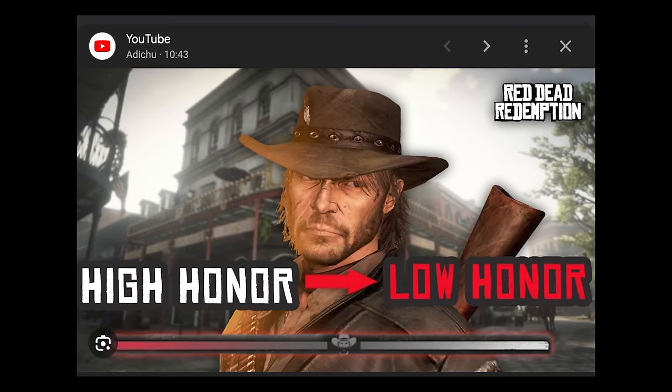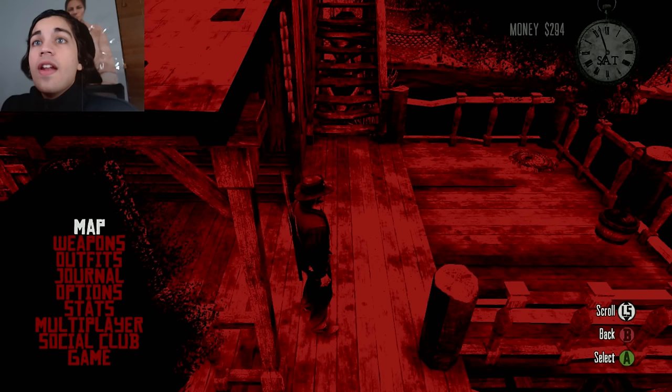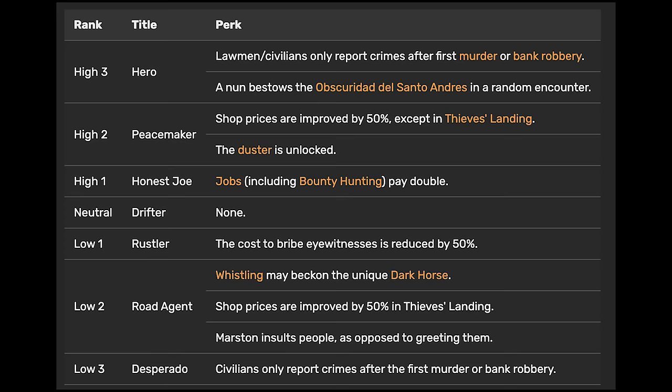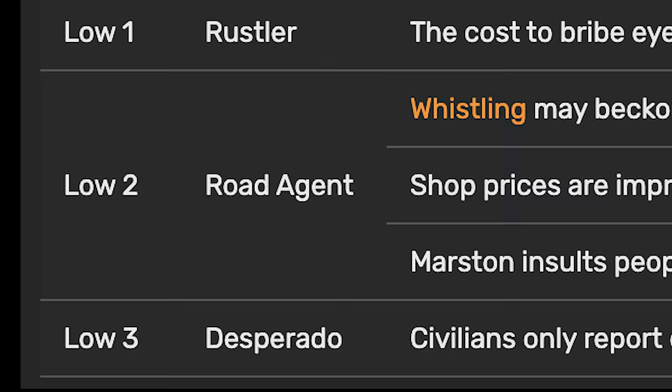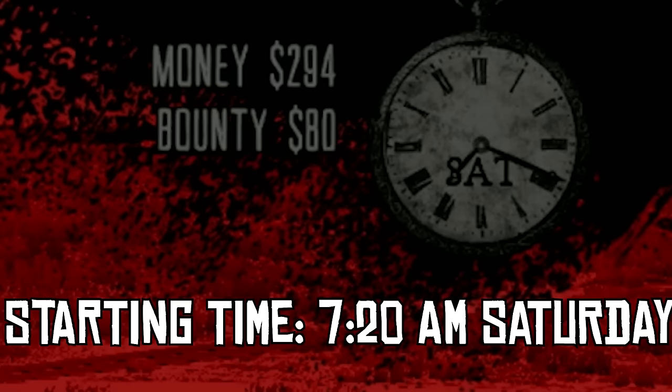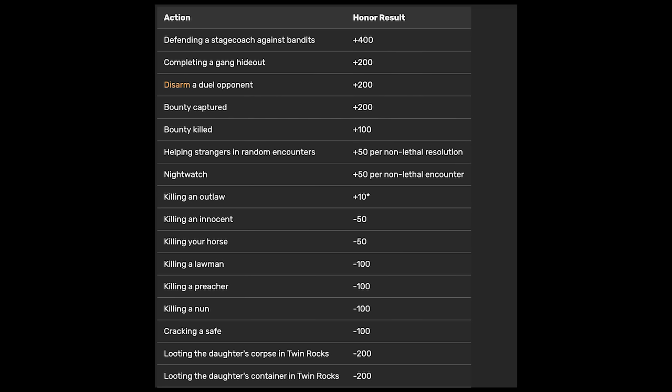So many months ago, I made a video where I tried to see how fast John could go from high honor to low honor in Red Dead Redemption. Now it's taken a while, but I finally decided to go the other way — low honor to high honor. There are seven total ranks of honor in Red Dead Redemption 1. Currently I've brought John down to the lowest one, Desperado, and the highest one is Hero. It is 7:20 on a Saturday — we're starting the timer now.